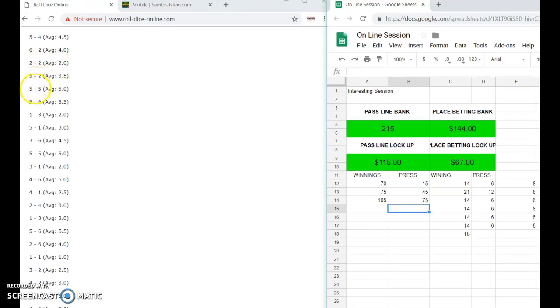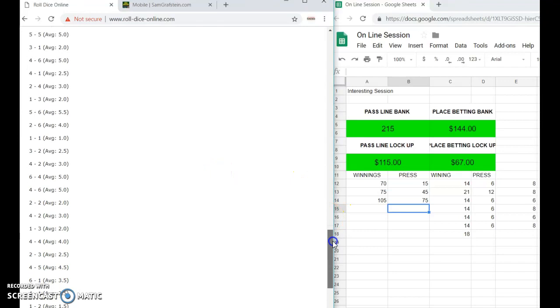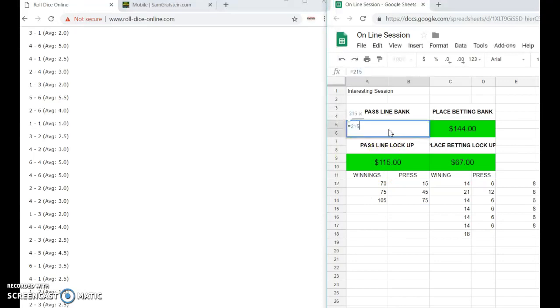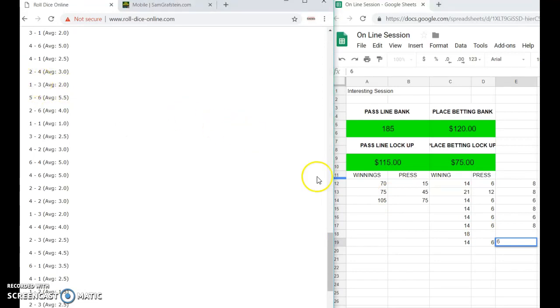Let's start again — we got a ten qualifier, eleven, four, six, nine, and a ten winner. Then we have a four as the point. The qualifier was a four, so this equals $215 minus $30. We need a six and eight, so equals $144 minus $24. Now we need a four. We got a ten, a five, a six — press one unit. I take that $14, press it $6, on the six. And then we have a winner four right here!